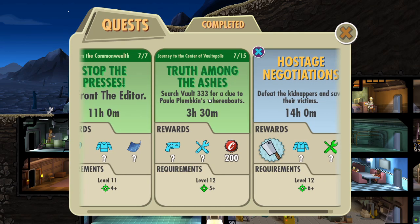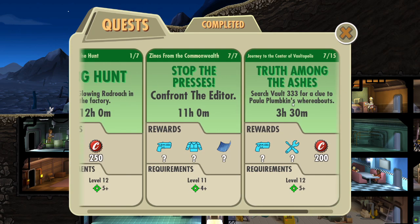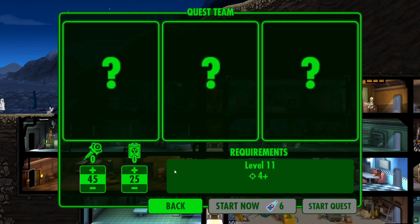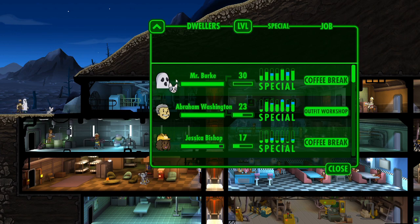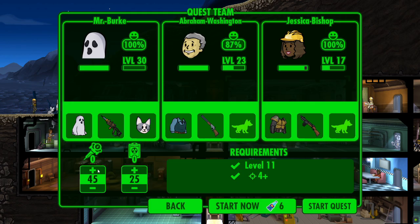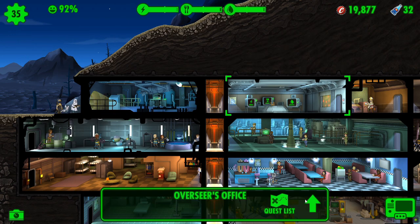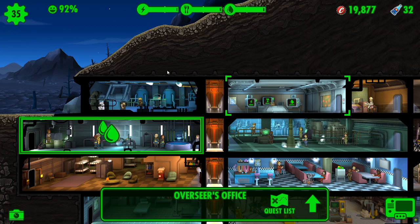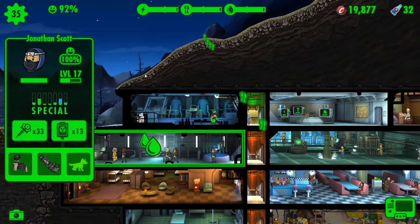Let's have a look through the quests — which ones do we want to do? We've got Journey to the Center of Autopolis, Truth Among the Ashes, Zions from the Commonwealth, Stop the Presses. Let's go with that. So we've got Mr. Burke, Abraham Washington, and Jessica Bishop. We'll allocate 12 Stimpaks and 9 or 12 Radaways and start the quest. The only thing I didn't do was change Abraham's weapon to something that gives more damage, but the two other guns should make up for the lack of firepower from Abraham Washington's.